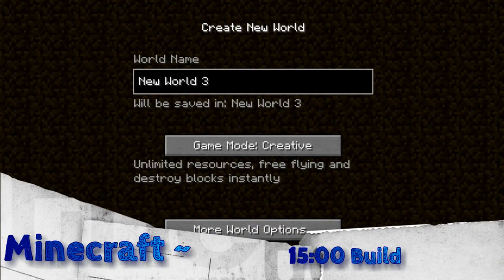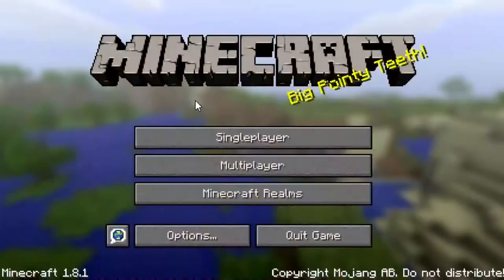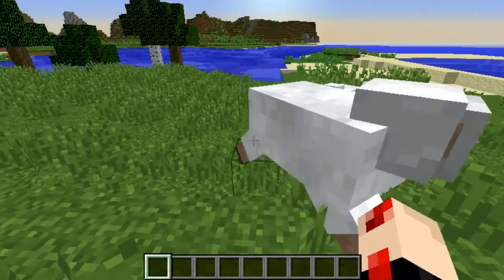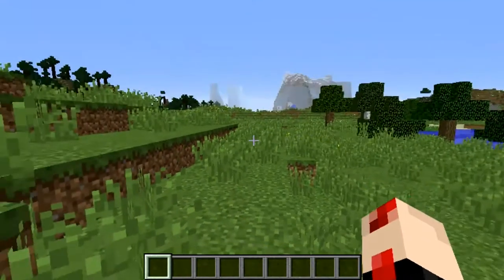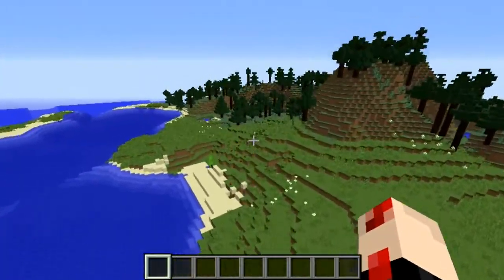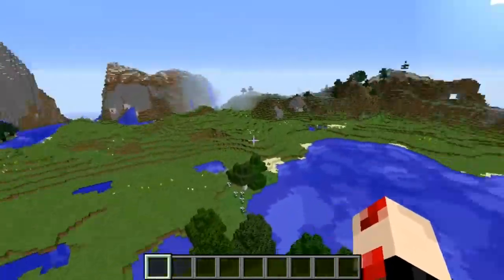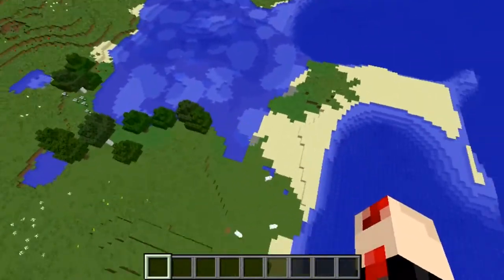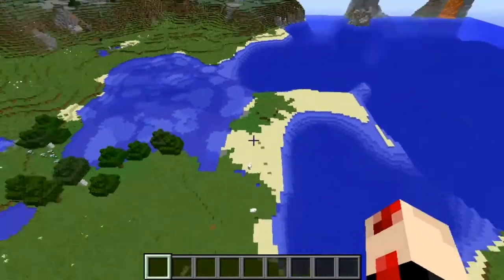Hi, it's Melanie and welcome to another time challenge — it's been a while, let's see if we can still do it. We've got a new world, we've got sheep, four of them. Whoa, let's see what we've got — looks like a taiga, mountains. Look at this, this is so weird but we're gonna work with it.